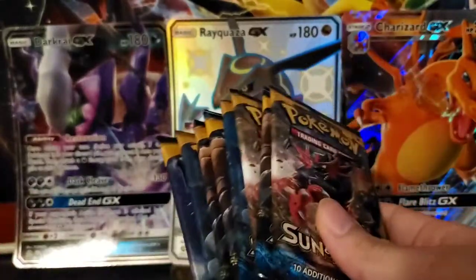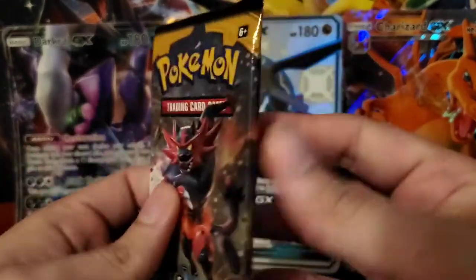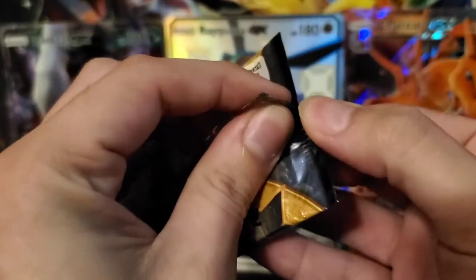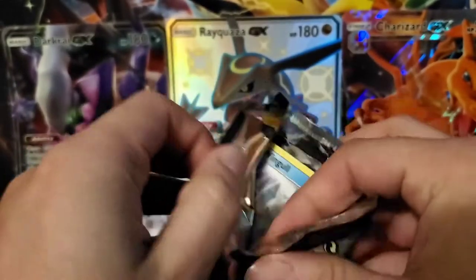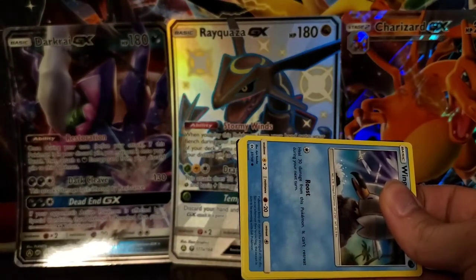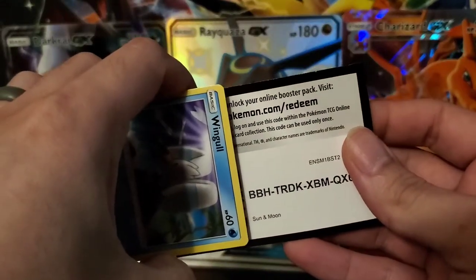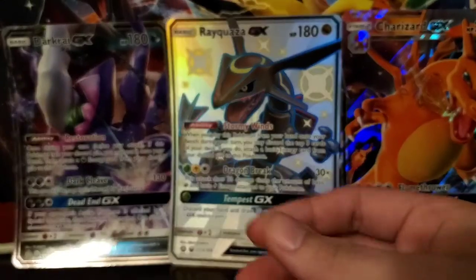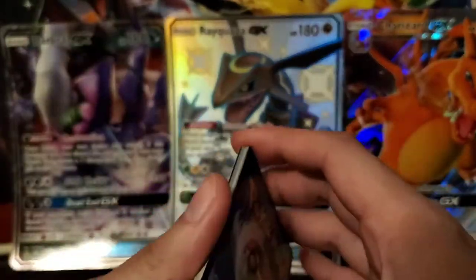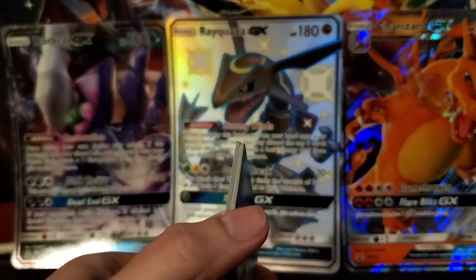And obviously out of this one we're still chasing that Charizard. Let's get started with the Sun and Moon packs. I haven't started this set at all whatsoever. Hopefully we get some good stuff out of this. As I mentioned in the other video, I've already ordered two booster boxes of the Burning Shadows.